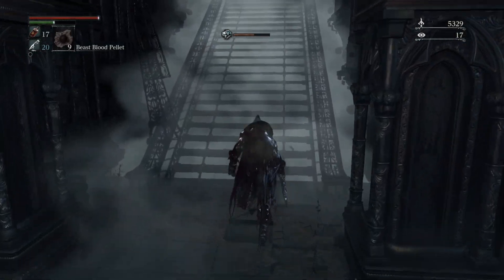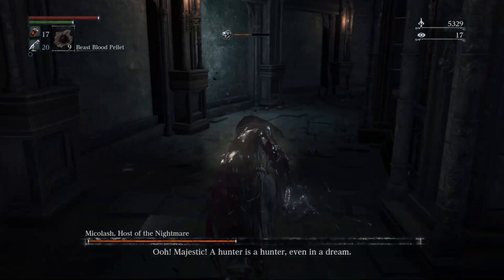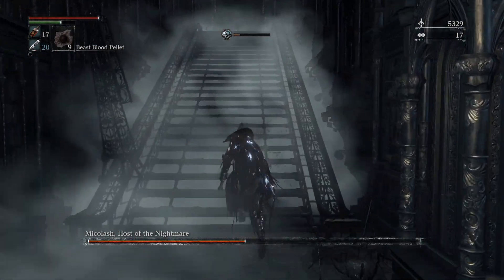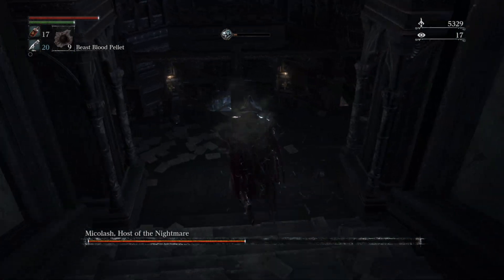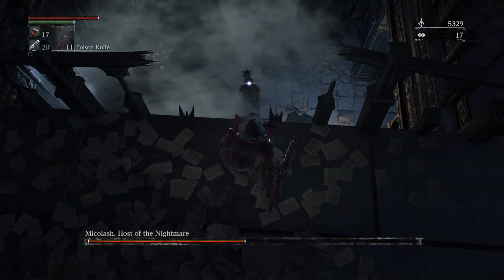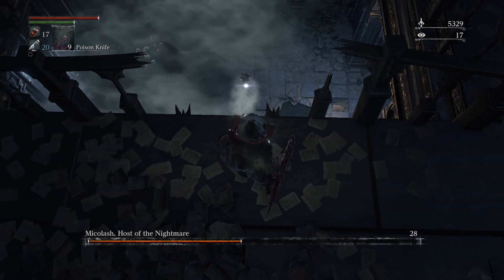Now phase 2. There are a handful of ways to deal with him here, and you just need to direct him where you want to go. The most common method you'll see in no-hit runs is the poison knife strat. If you get him in the middle library room that has the mirror he can walk through, all you need to do is get above him, throw two poison knives, and wait. For whatever reason, he just kind of sits there and takes it.